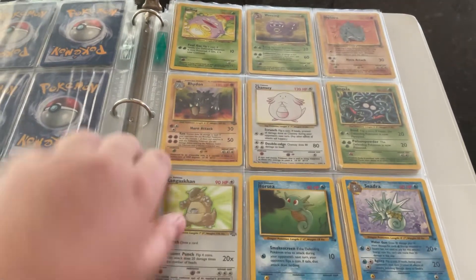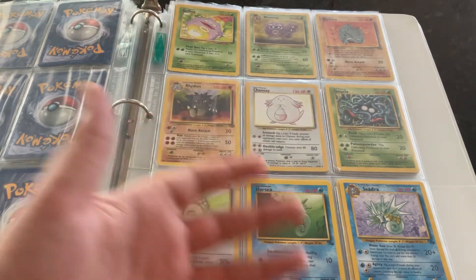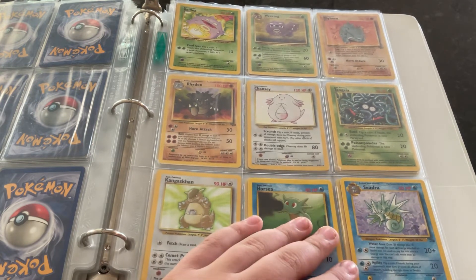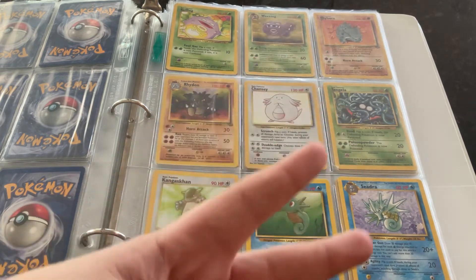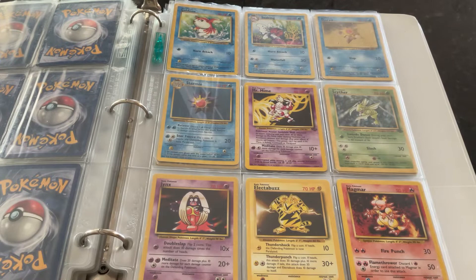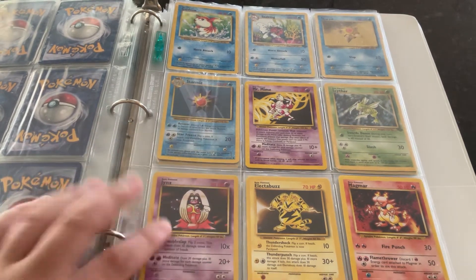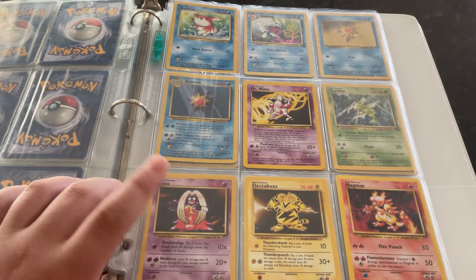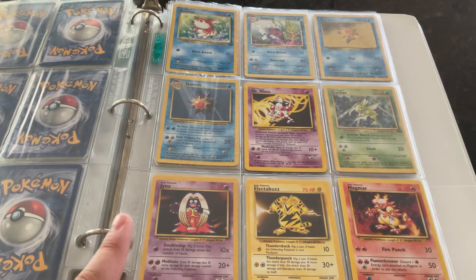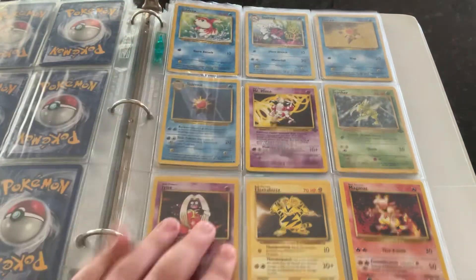On this page we got the Chansey and the Kangaskhan. Fun fact: Kingdra did not happen in Gen 1 — whenever I first started playing I thought Kingdra was a Gen 1 Pokemon, but it's actually Gen 2, created as a final evolution of Seadra. This page has none of my favorite cards, including the old Jynx art that was actually canceled because it was considered racist. That is a fun fact about the Jynx — this is the old art; they had to change the face to be purple.